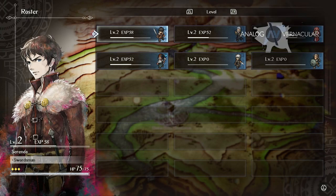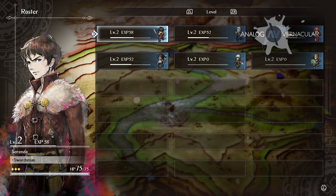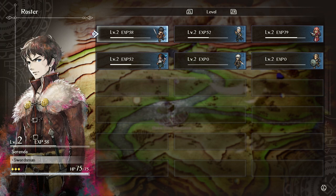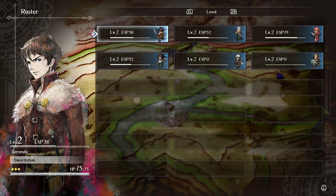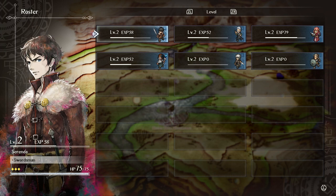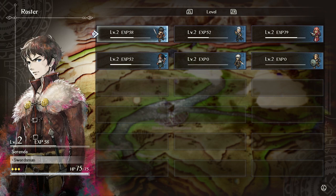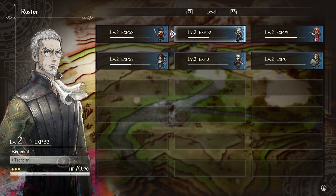Hello everybody and welcome back to Analog Vernacular. Today we're going to be playing some more Triangle Strategy. We're playing the first three chapters of the demo before the game actually comes out on March 4th, so we're going to get as far as we can and then we might have to wait to go into chapters four and five, but let's take a quick look at our two new characters.